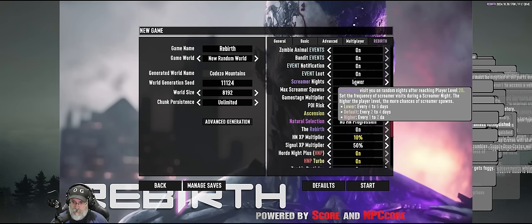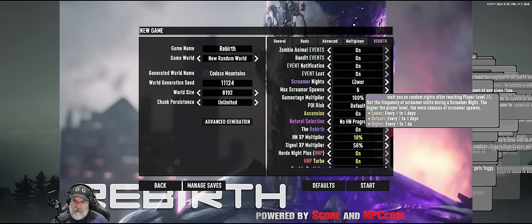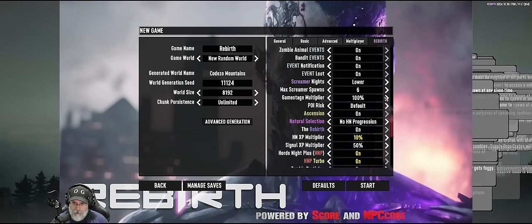Anything that's white is the default setting. Game stage multipliers are normal. POI risk alters the player's game stage based on the POI being visited — a low-level player attempting to clear out high-difficulty POIs will suffer the consequences. So if we're trying to get into a tier five and we're only at tier one, it's even harder. That's fair enough.